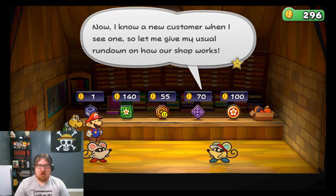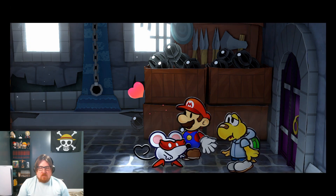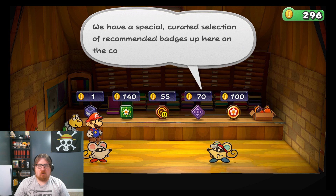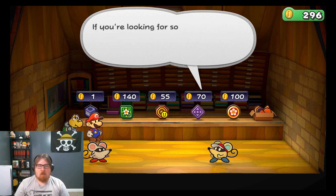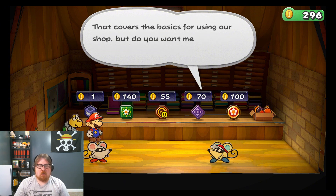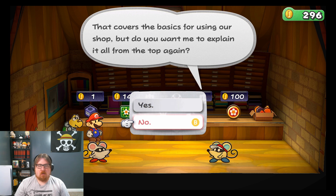Is that the mouse that tried to smooch me up? I know a new customer when I see one. So let me give my usual rundown of how our shop works. We got a special QRA selection and recommended badges up here on the counter. If you're looking for something more niche, check in the cardboard box on the right side of the shop. That covers the basics.